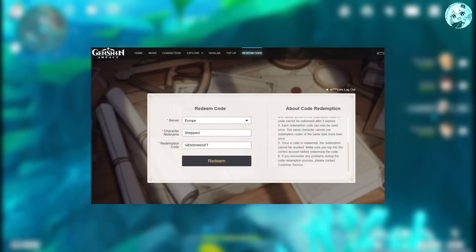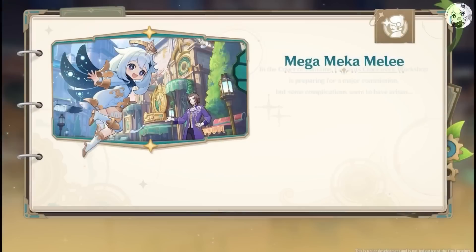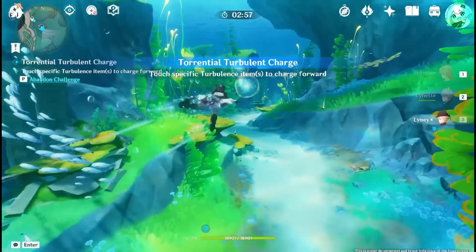300 primogems from the version 4.1 livestream program. 200 primogems from various redeem codes and web events. 1,000 primogems from the flagship event of version 4.0, which is called Mega Mecha Melee.